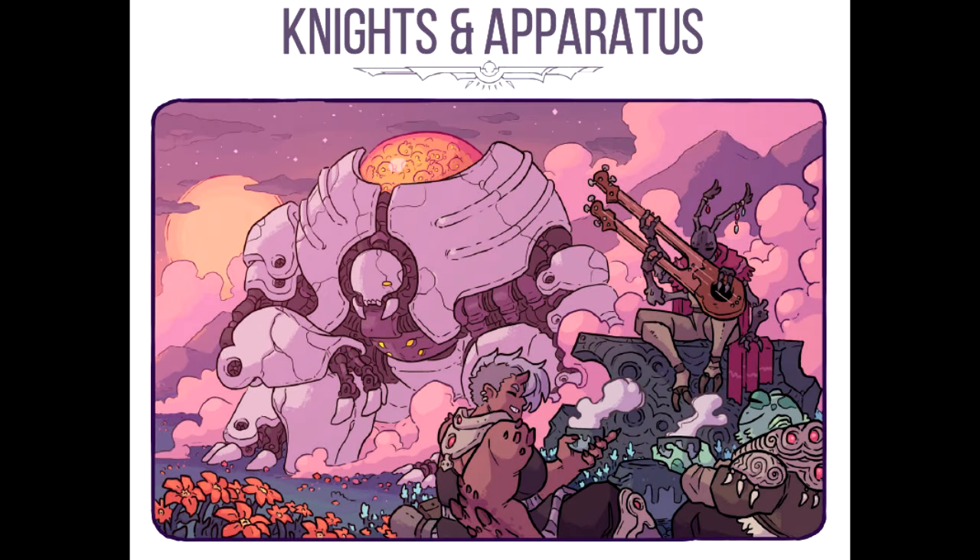This is effectively the character creation section. To create your knight and your apparatus, you follow certain steps. First, allocate aspects. Your aspects — Stone, Flux, Aether and Hearth — receive an array of values according to your liking: 8, 10, 12 and 13. Your frame choice will further bolster these numbers.